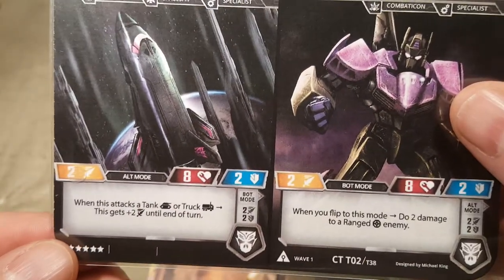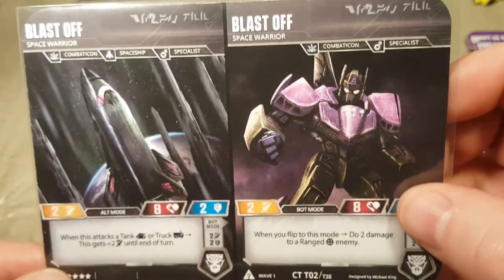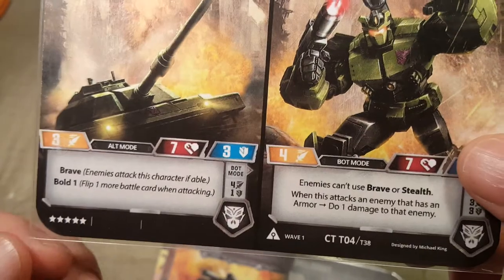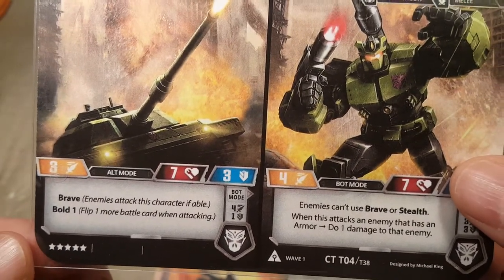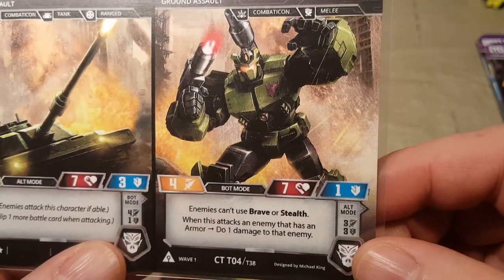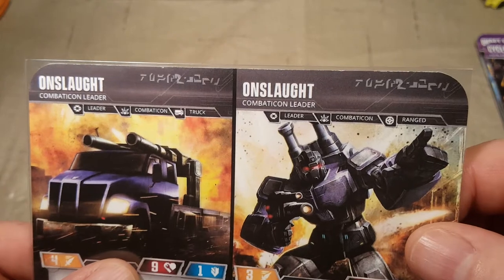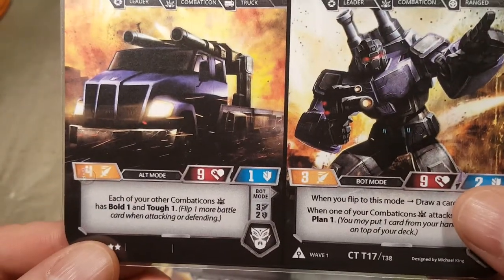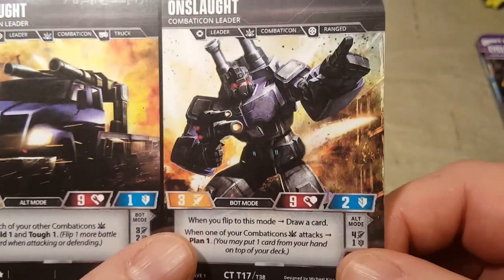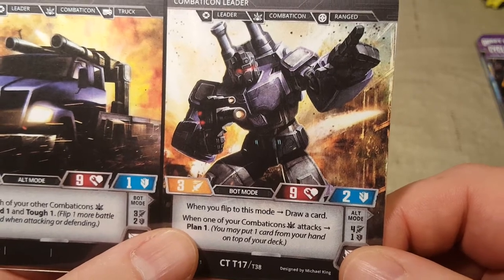First, we have Blast Off: when this attacks a tank or truck, this gets plus two until end of turn; when you flip to this mode, do two damage to a ranged enemy. Next is Brawl, Ground Assault — Combaticon, Tank. Brave: enemies attack this character if available, and Bold 1. Enemies can't use Brave or Stealth; when this attacks an enemy that has an armor, do one damage to that enemy. Onslaught, leader of the Combaticons — Truck. Each of your other Combaticons gets Bold 1 and Tough 1; flip one more battle card when attacking or defending. When you flip to this mode, draw a card. When one of your Combaticons attacks, Plan 1 — you may put one card from your hand on top of your deck.